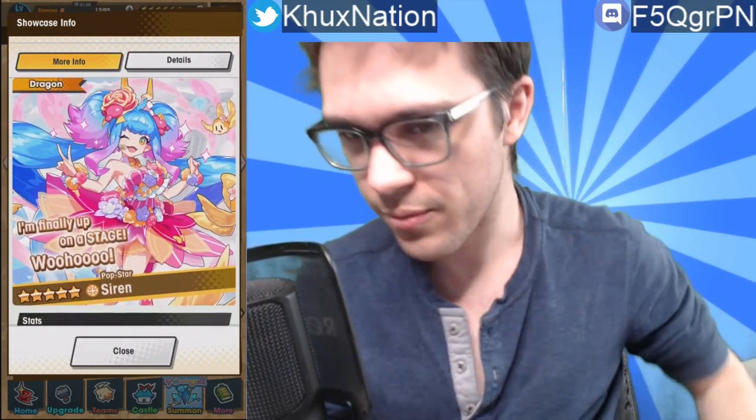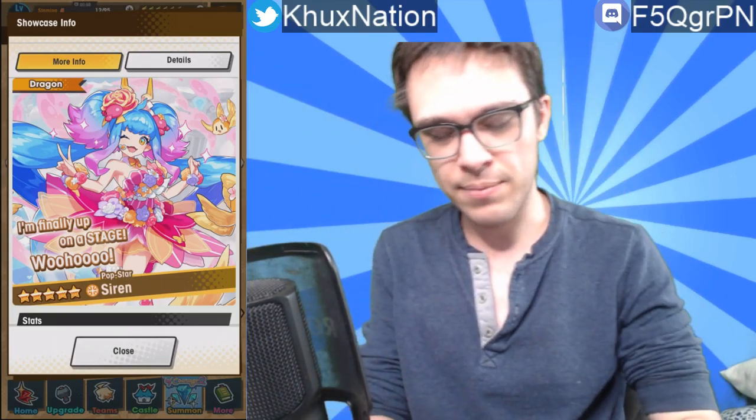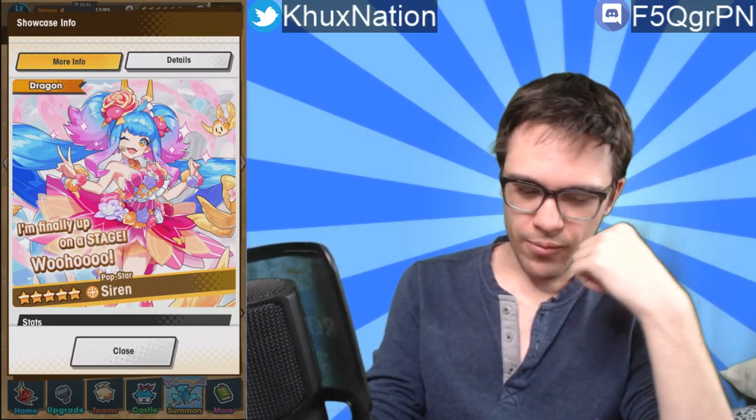Alright, next up is Popstar Siren, the light dragon. We just got the water version of her last event, and this is her taking the stage. Overall I think Popstar Siren is actually pretty good. She kind of does stuff that other units and dragons do but better in some instances. Her skill is Invigorating Harmony — increases the entire team's strength and defense by 20% for 20 seconds, which is kind of nuts. That's a huge amount.